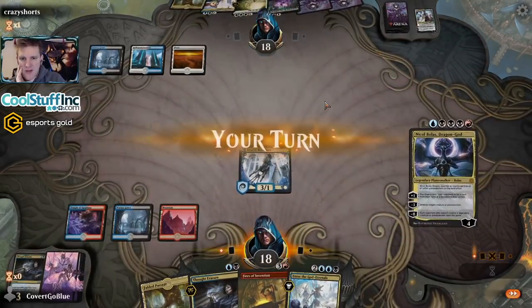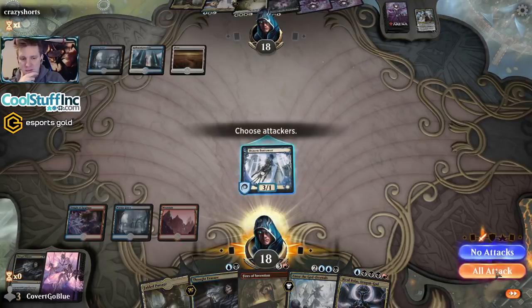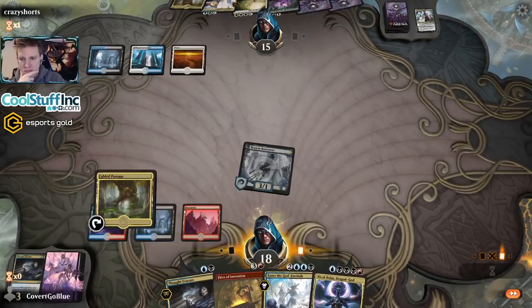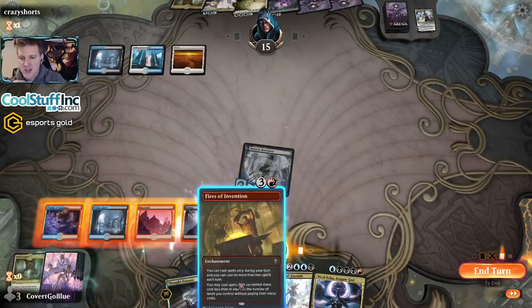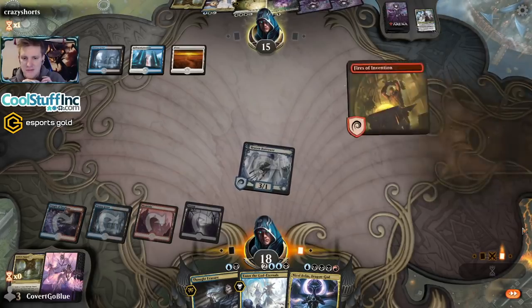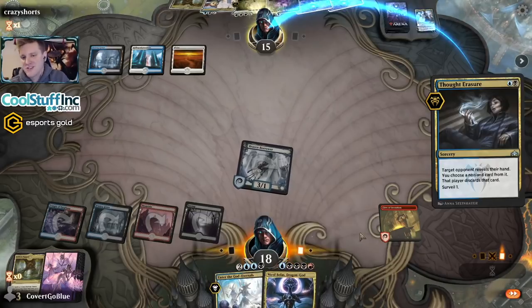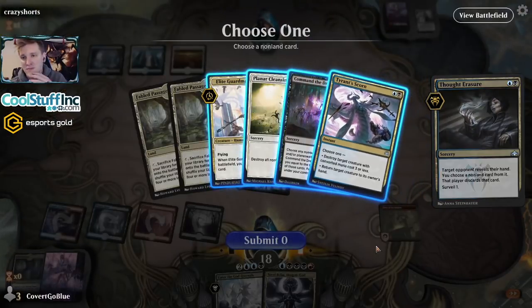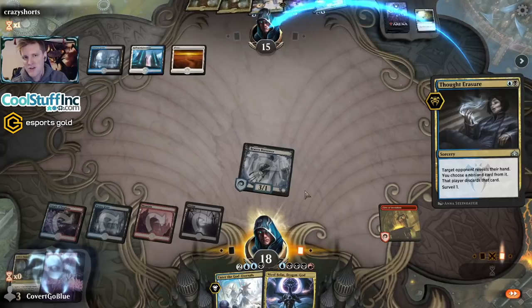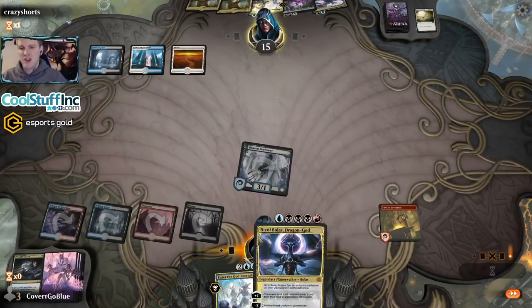The Borrower isn't particularly great. Holding up mana like it's a Dovin's Veto — I don't believe you, but we could play around it and just flash in the Brazen Borrower, then do Fires and Thought Erasure next turn. Let's respect that the opponent shocked themselves for a reason. There's something holding priority — maybe a Tyrant's Scorn. Let's send the Borrower and see if they react. With that said, let's use Fabled Passage to get a black source so we only need one more black off the top to cast Bolas if Fires doesn't resolve.